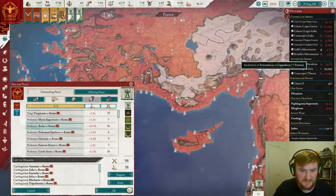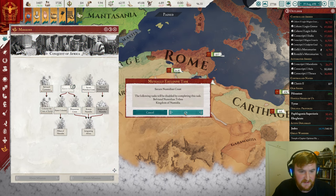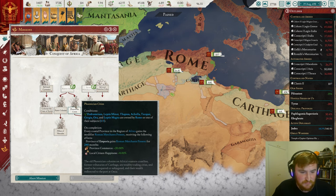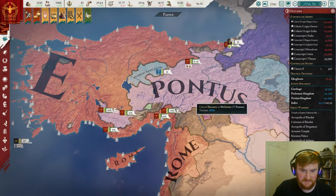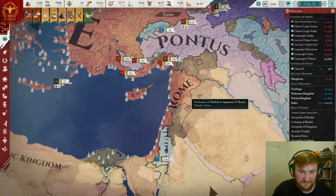Now we can do a few of our missions — let's go for Secure the Numidian Coast, giving us some commerce and happiness, and Roman Numidia, which gives slave desired ratio. In to the East again — Pontus, basically just to clean up this area and have the borders a little bit nicer. The Ptolemies still have this area, which is not ideal, but that's not a problem for us. We might have to go to war with the Ptolemies very soon as well.